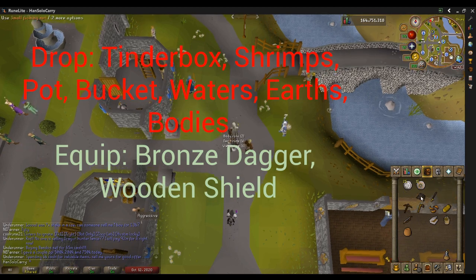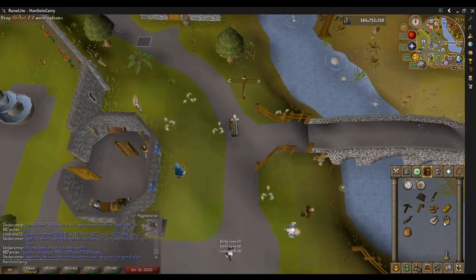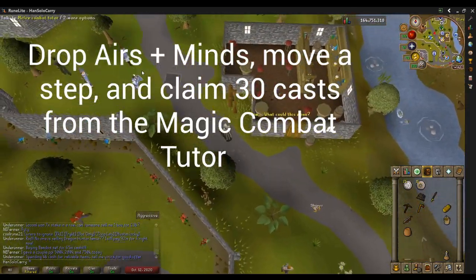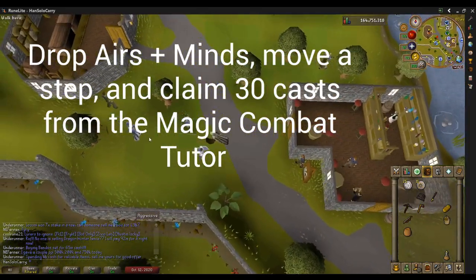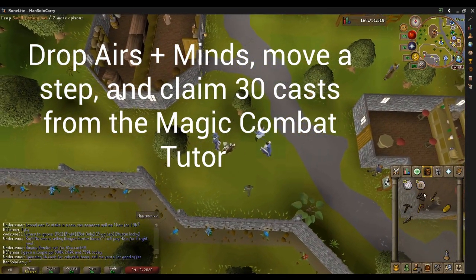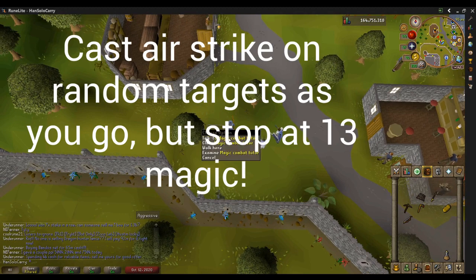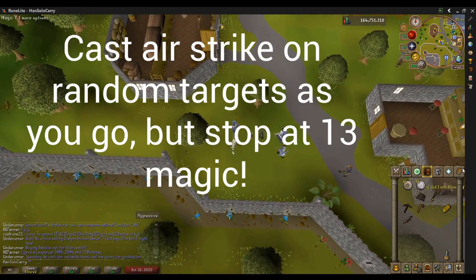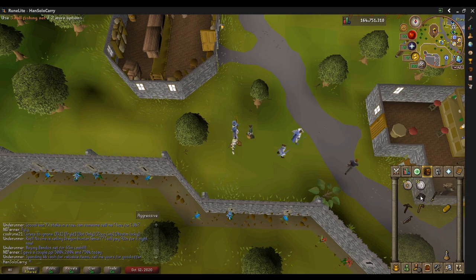But this is a full start. So if you look at my inventory, I dropped Earth's Air, Earth's Waters, Bodies. We're going to drop our Airs and Mines too, but that's just so we can get more from the Magic Combat Tutor. We're getting rid of everything we don't need because we want to have 20 inventory spaces. Cast that Airstrike on stuff as we're running around just to try and get 13 Magic for Fire Strike later.